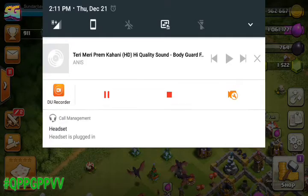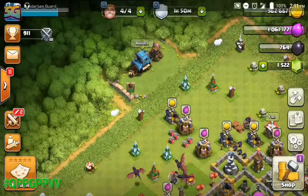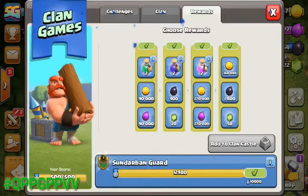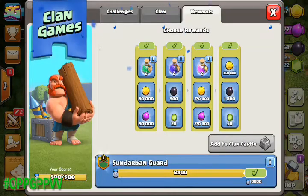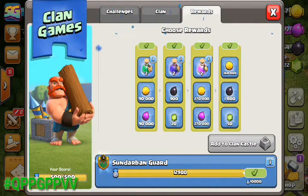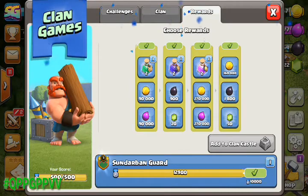Hello everyone. In this video we will see how to collect rewards from clan games — it's very simple. Here you can collect only one reward from each tier. Tier means the columns; there are four columns or tiers, and you can collect only one reward from each.